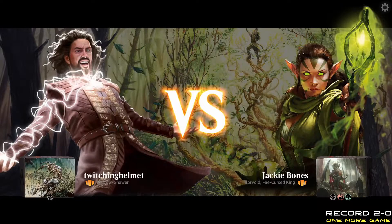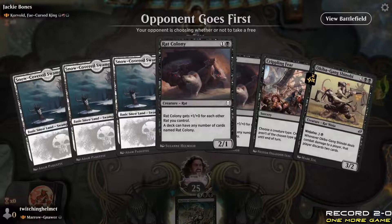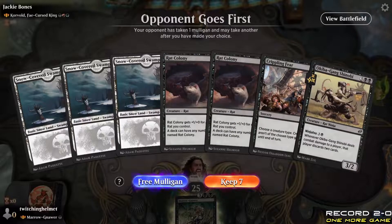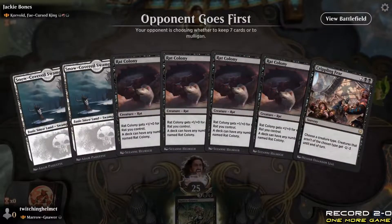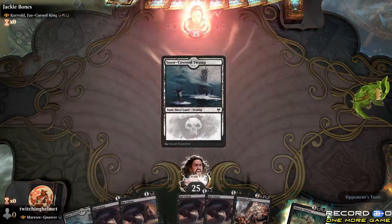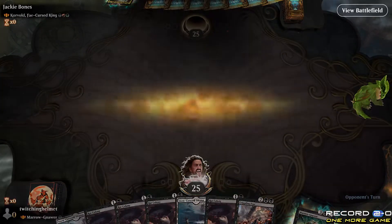Corvold — yeah, I know how Corvold works, it wrecks house so often. Opening hand is not the craziest, going to mull this. Better — still not the greatest, obviously. I'm kind of new to Arena; been playing Magic for ten years. I usually play Commander.